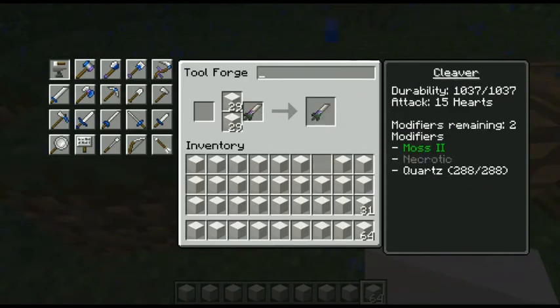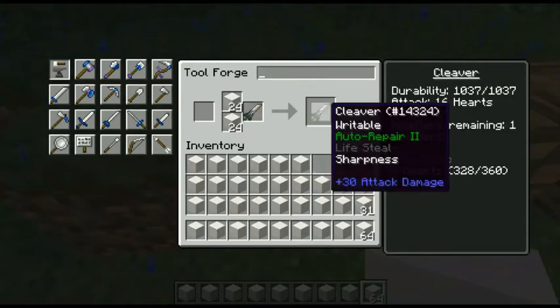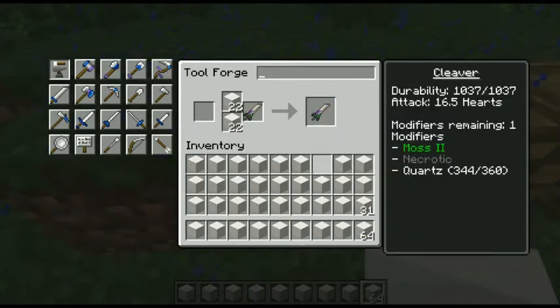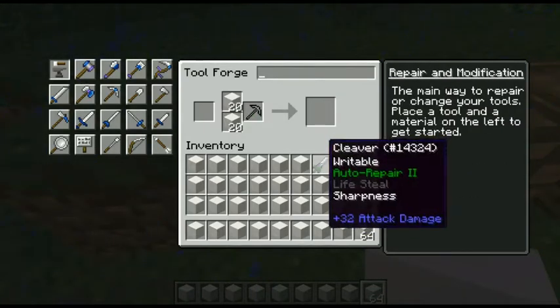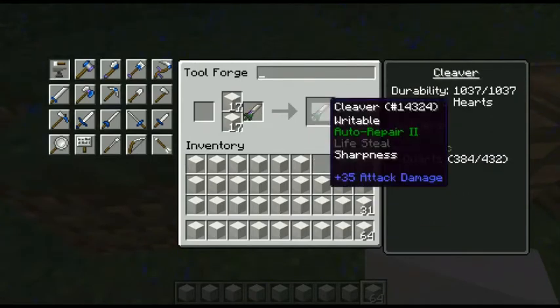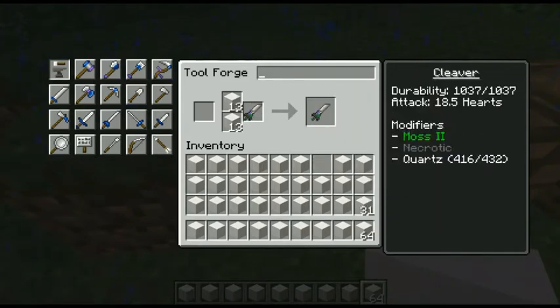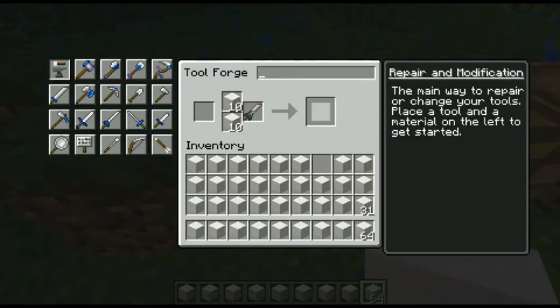Two modifiers left. If any of you don't know what's great about the cleaver — you can behead mobs and players. So if you're on a server and like to collect heads, it's a 20% drop rate. If you kill someone with a 100% cleaver chance, you'll get a head.